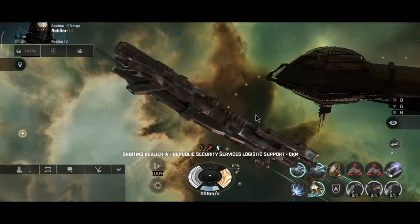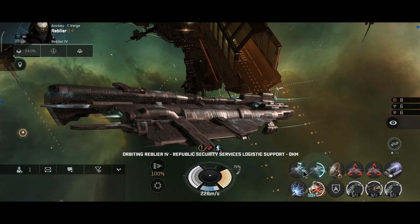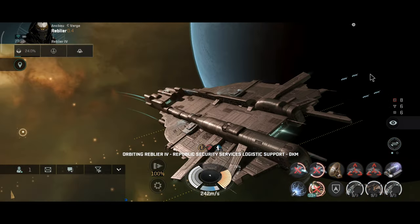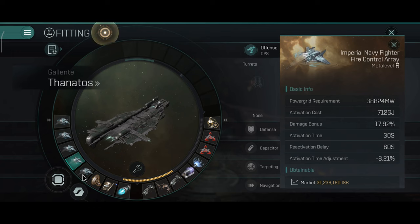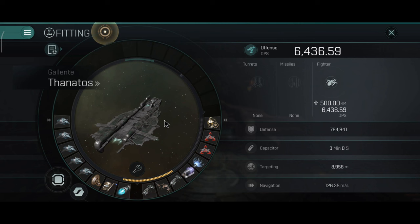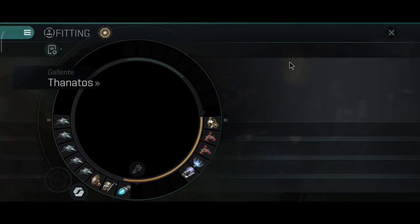Second place will go to the Nidhoggur, but before I go to that conclusion, let me add three more damage mods just to see the maximum possible DPS with this current build. I personally don't recommend flying any carrier with this build — this is just testing the maximum possible performance. This is a build I would never use in low sec or null sec because it doesn't have enough defense for a capital ship.